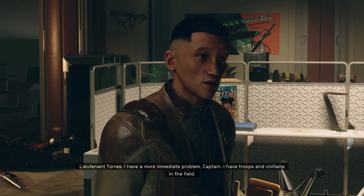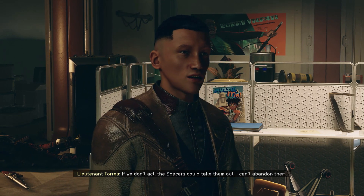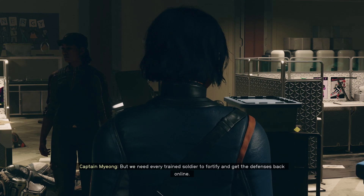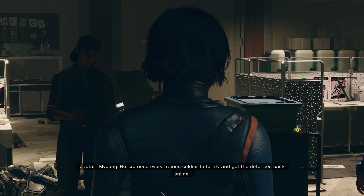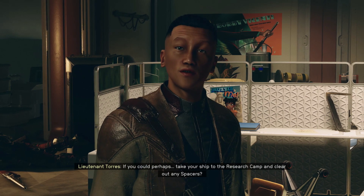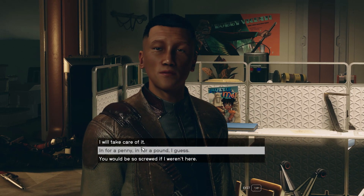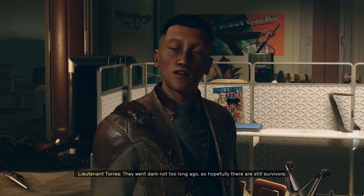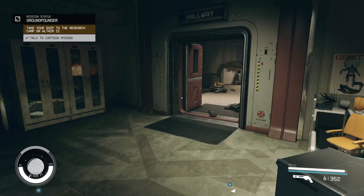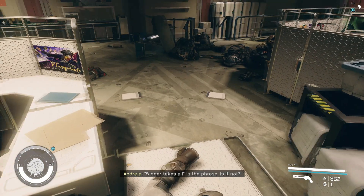'I have a more immediate problem, captain — I have troops and civilians in the field. If we don't act the spacers could take them out. I can't abandon them.' Damn it — what sort of leader would you be if you did? 'Not a very good one. But we need every trained soldier to fortify and get the defenses back online. Mahoney said their last transmission indicated they were in trouble. If you could perhaps take your ship to the research camp and play out any spacers as I do—' I'll take care of it. They went dark not too long ago, so hopefully there are still survivors. Just go quickly and safely. All right — research camp sounds good, but first let's make sure this place is looted out.